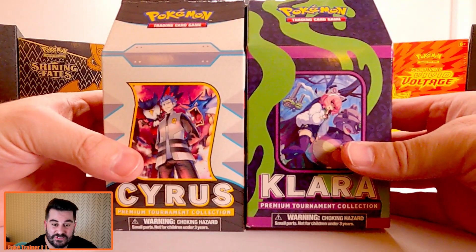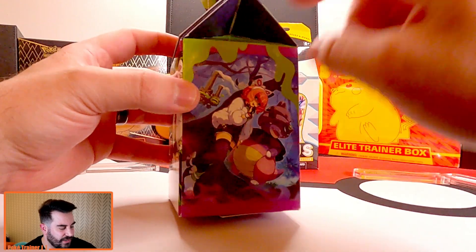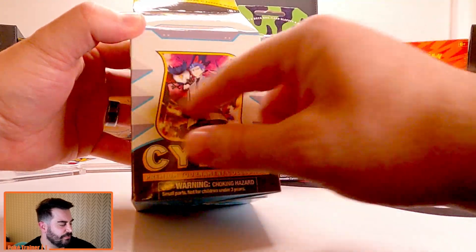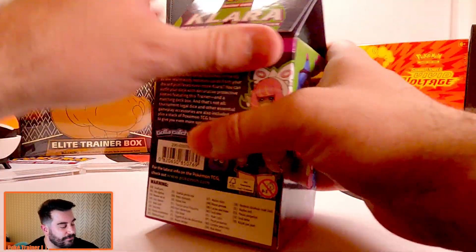Both of these boxes are fantastic looking. I love the way the Clara box is looking. The green with the purple definitely gives you that Joker vibe. This one looks more kind of like a metal box or something like that. But either way, I like the Clara one, so we're going to open up that one first.